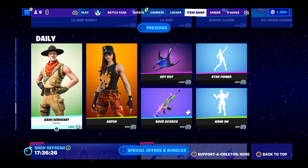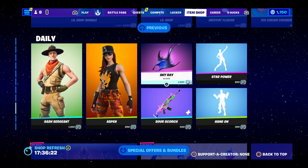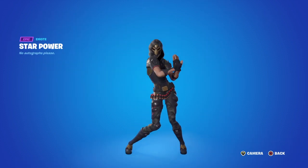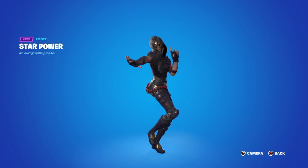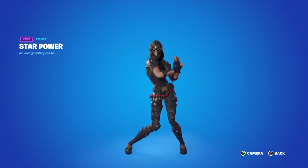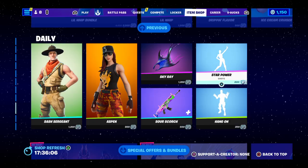Slash Sergeant Jonesy for 1,200. Aspirant is 800 V-Bucks. Sky Ray 1,200. Star Power Emote. It went off a bit of screen there — it went flat on the side of the rainbow. Yeah it glitched out. Eight hundred V-Bucks.